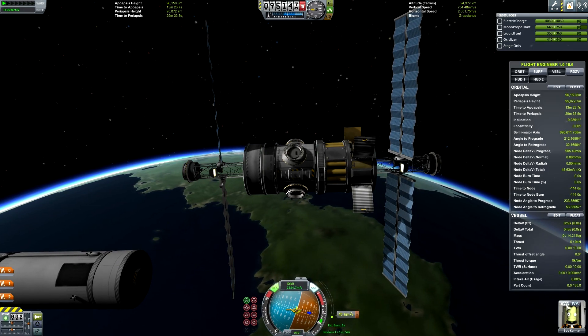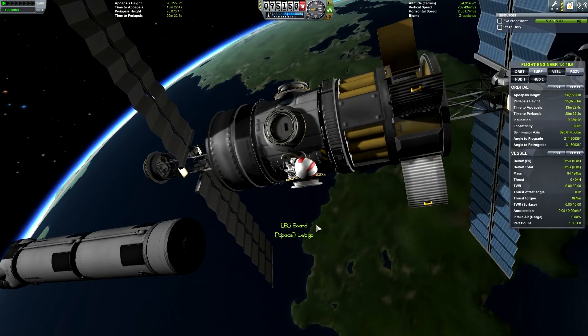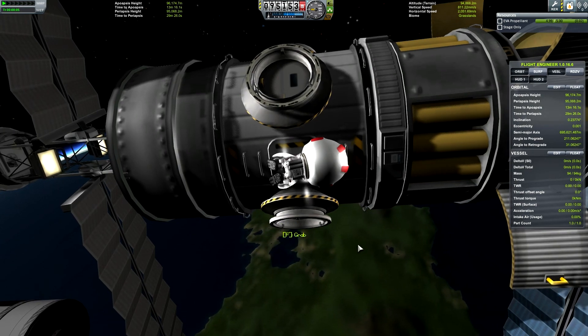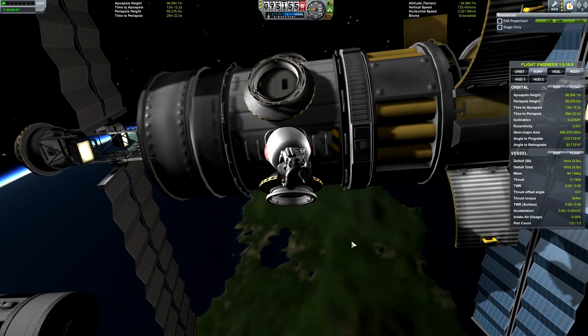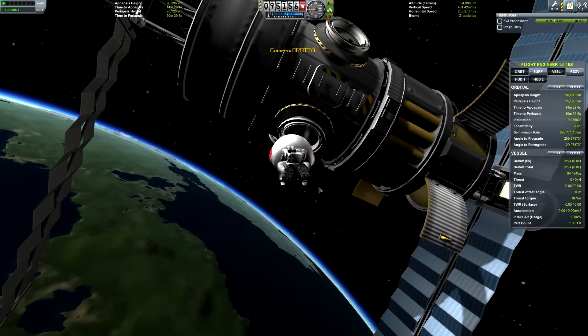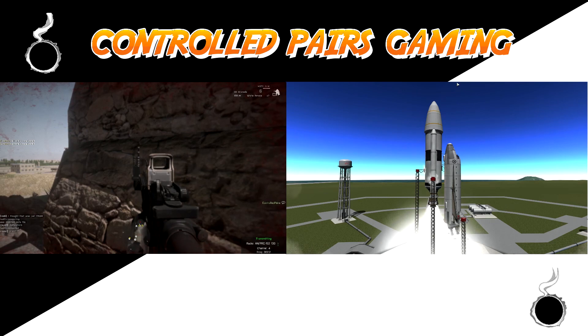All that's left to do now is take Bob Kerman out on EVA and return our launch stage. Thanks for tuning in to this episode, guys. If you found it enjoyable, please subscribe to my channel. Until next time, this is Controlled Pairs, signing off.